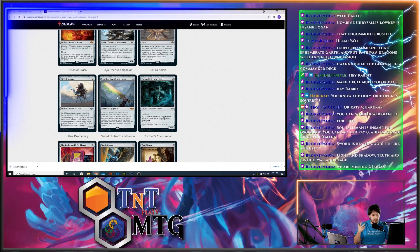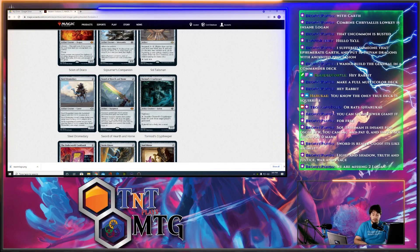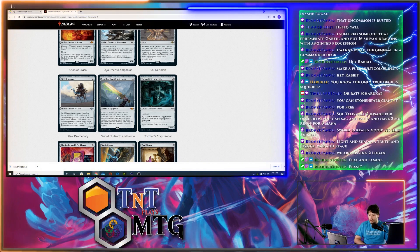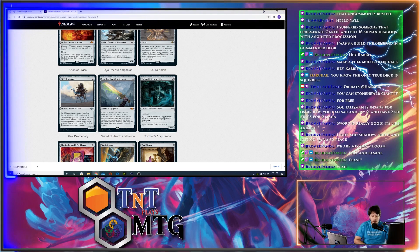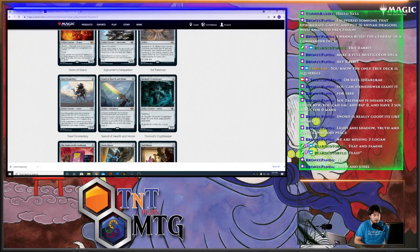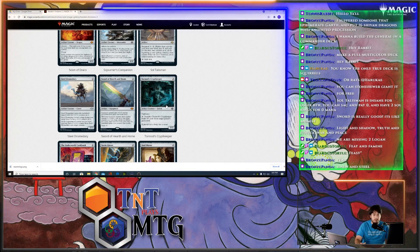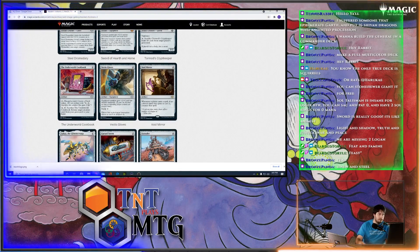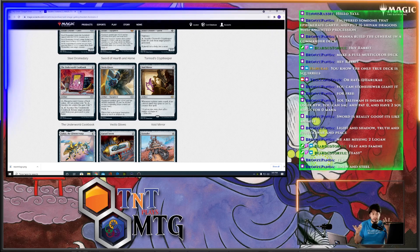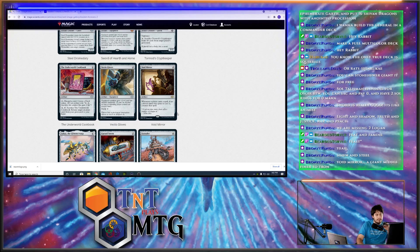Sword of Hearth and Home: the equipped creature gets +2/+2 and protection from green and white. Whenever the equipped creature deals combat damage to a player, exile up to one target creature you own, then search your library for a basic land card — put both cards onto the battlefield under your control. You can blink your Stoneforge Mystic with this sword. There is now a sword that lets you blink your Stoneforge Mystic over and over. Feast and Famine is the black-green one — arguably one of the best swords.